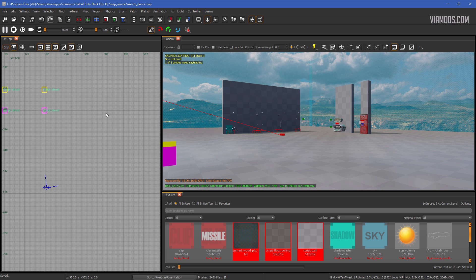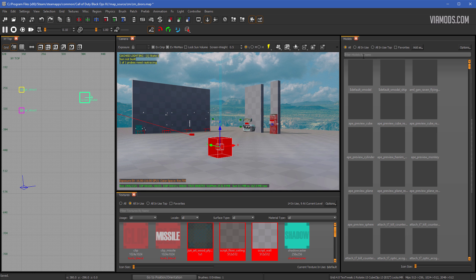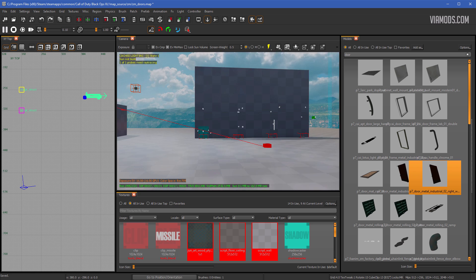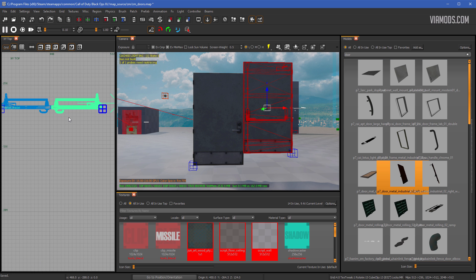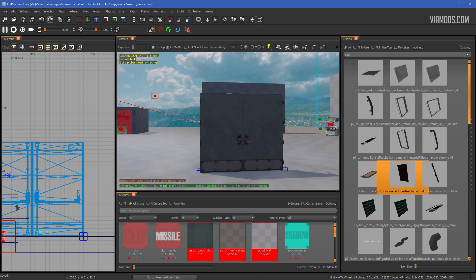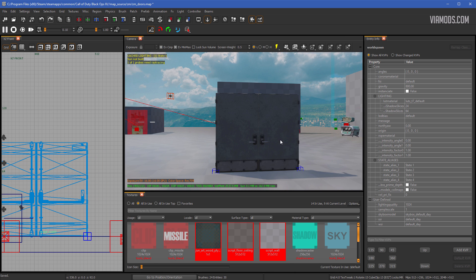First we're going to add a model. Right-click, go to Script, then Model, and choose a door. We're using a split door to show how scripting split doors works. Place one door, deselect, then right-click, Script, Model again and place the second door. Line them up properly, change the view, select them both, and drop them on the ground. Now we have our door placed.